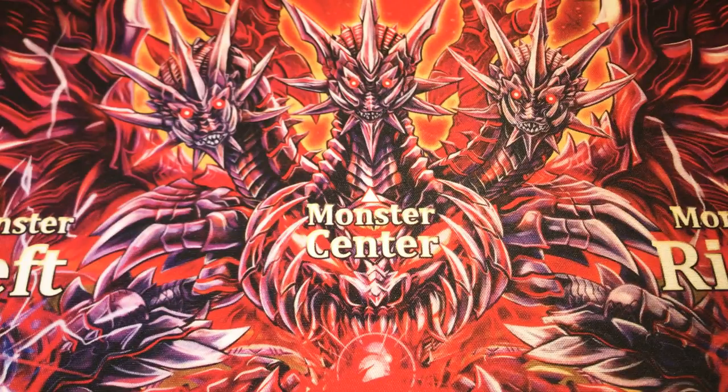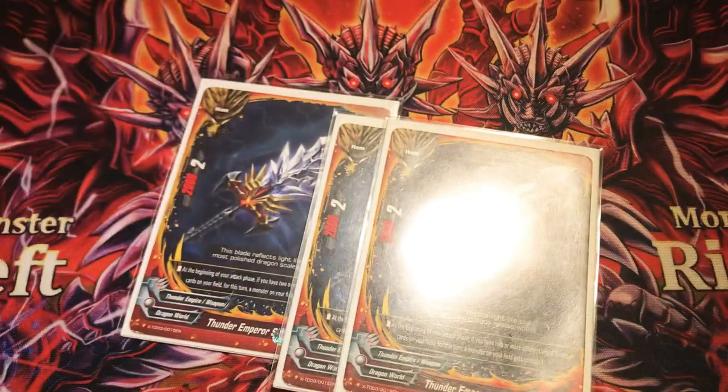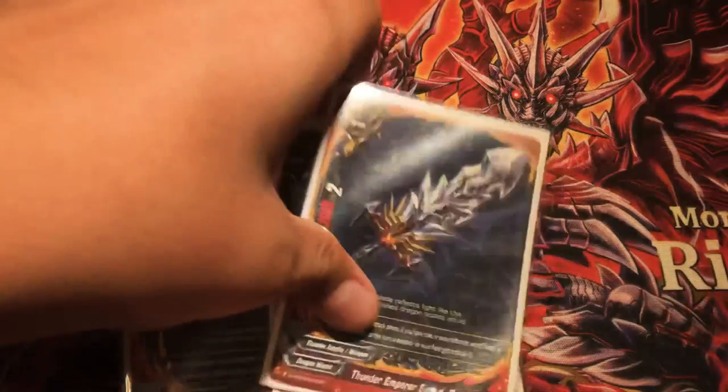Now we go on to the main item we run: three copies of the Thunder Emperor Sword Drag Lair. Trial that card. At the beginning of the battle phase, if you have two or more different world names of cards on your field, a monster on your field gets critical plus one. Like the example I mentioned just now with Tyrant Demon — he can become a 4-crit tank with just this card. That's it for the items.